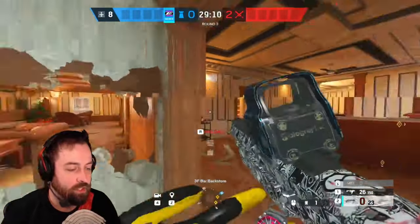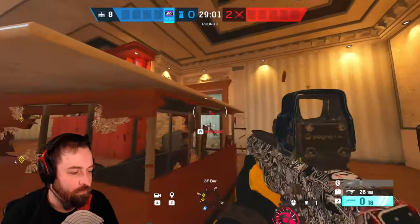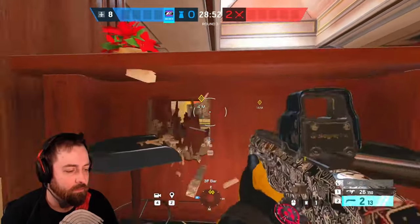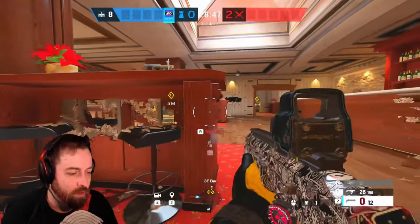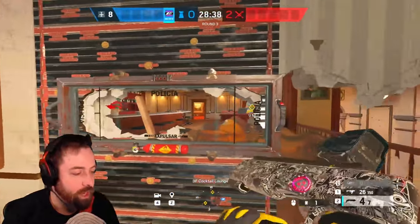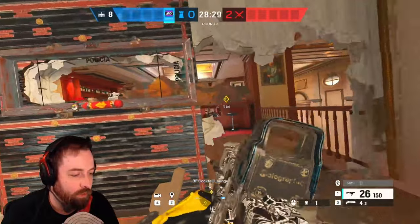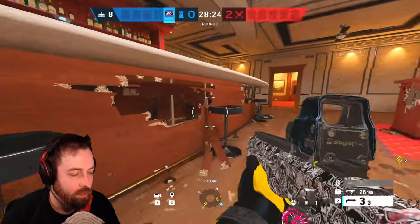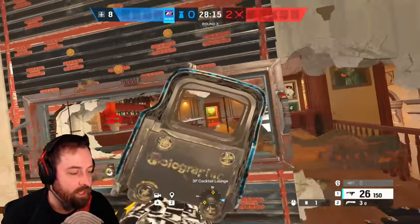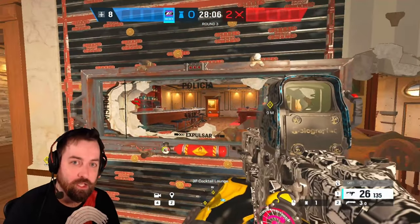It'll be very hard for anyone to get into the cigar room, and we're also going to open up this bar so they can't go for a default plant. With someone behind that mirror you can see them very easily. This pairs well with a wall denial operator like Mute for intel denial — if anyone tries a Hibana or Ace breach on that wall it will open up, so pairing with Mute is great. Opening up more wall gives direct line of sight so you can clearly see if they are there.